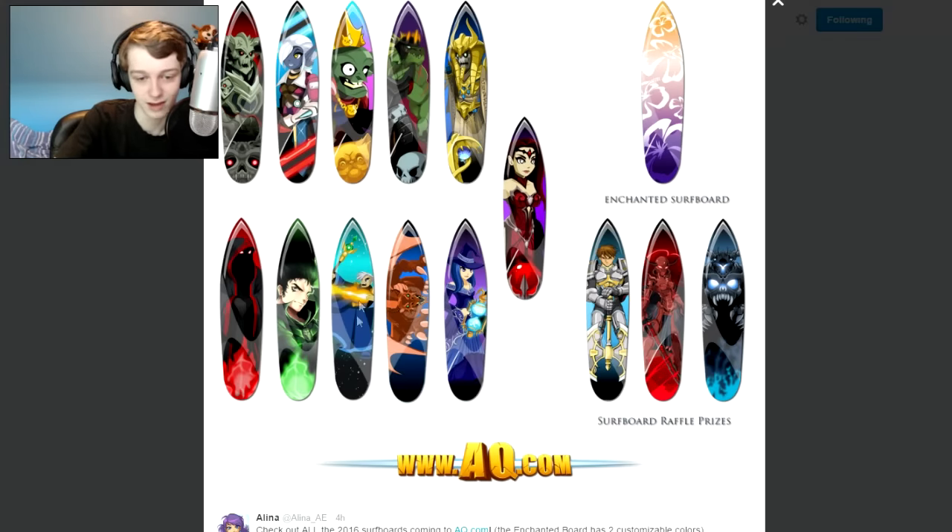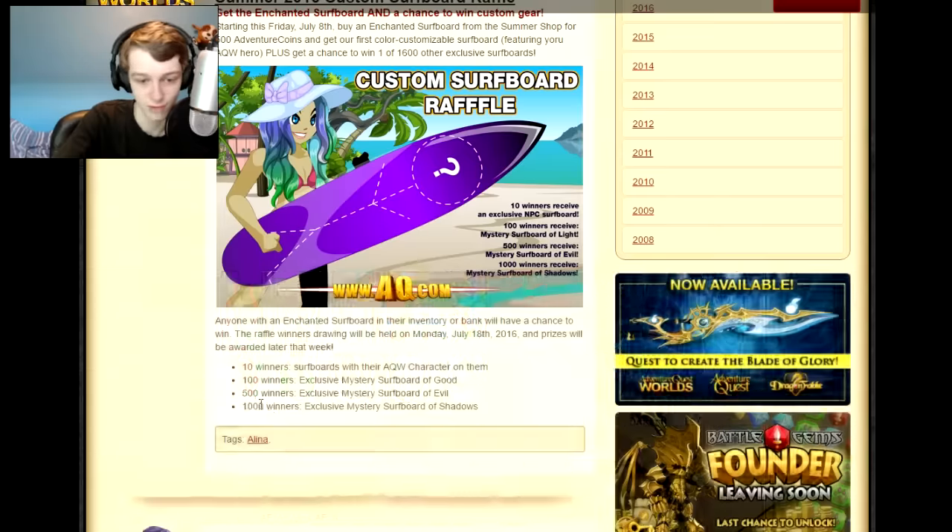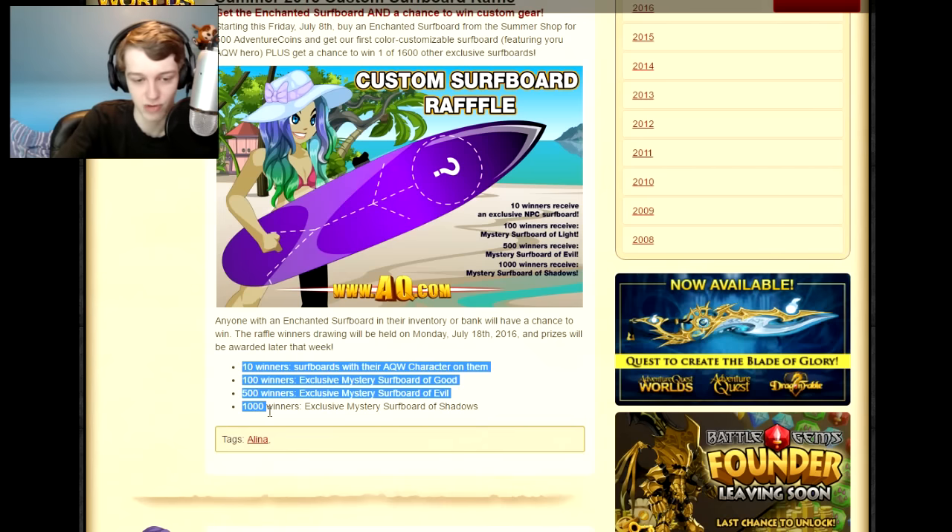Here are what the surfboards look like — here's all the tiers. These two are for the winners of the contest along with these three right here. These two are the more common winners. There are actually four different winner tiers. You get the ten winners of the AQW character on them — so that's your personal character on the surfboard.